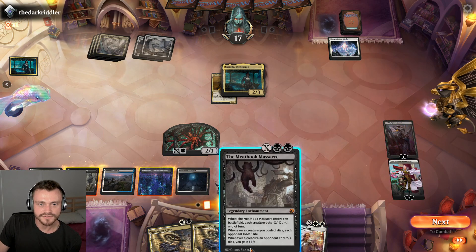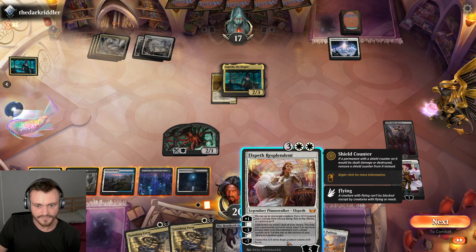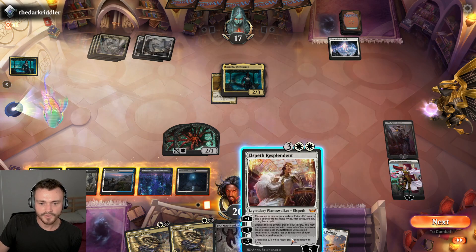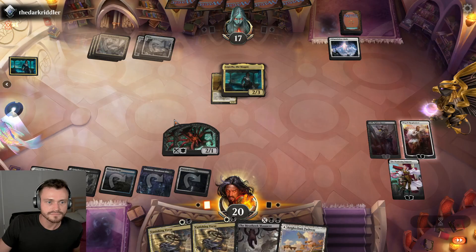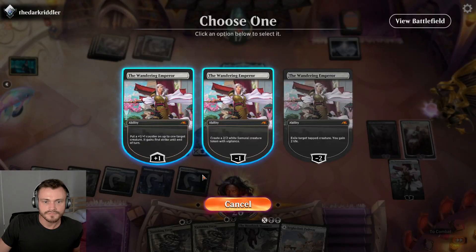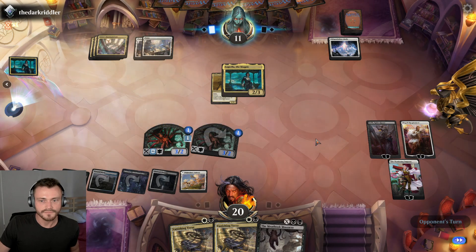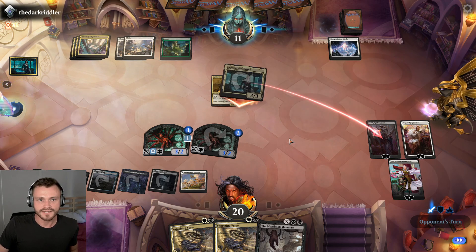We can't Vanishing Verse it — let's take a dig here. That's not it. Vigilance — vigilance isn't bad actually. Yeah, I think we go with plus vigilance I guess. I won't let a few thugs threaten this city. Let's do it — all right, that's fine.